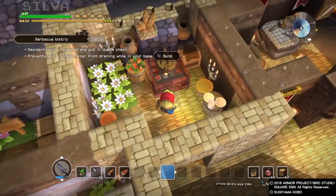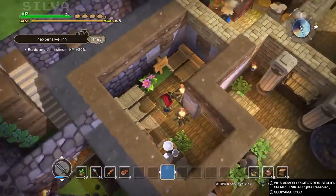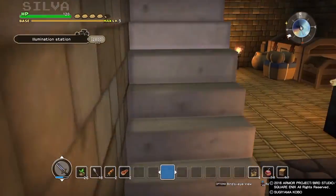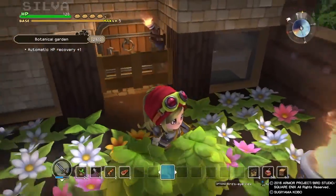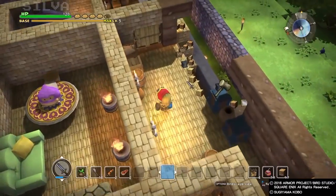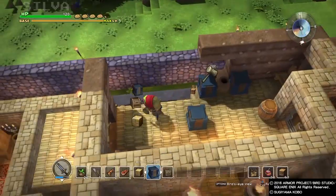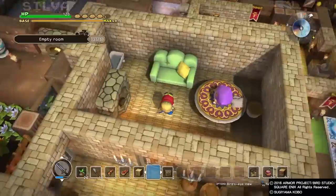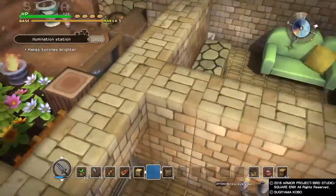Got our blacksmith station studio — just have your forge and your smith. And we've got another barbecue bistro. You can eat every food you get; just eat it even if you don't need it, and you'll get the trophy for eating like eight different food sources. Got your botanical garden upstairs, a little fireplace, and this was the museum with item displays.